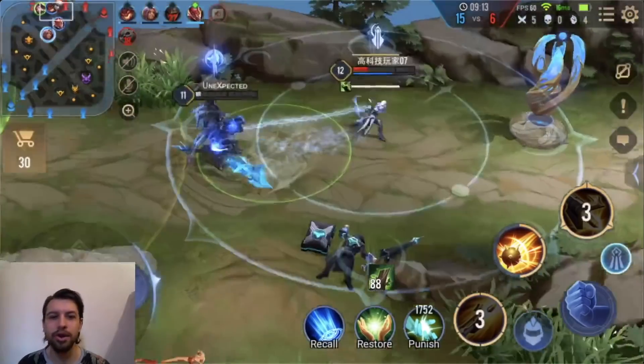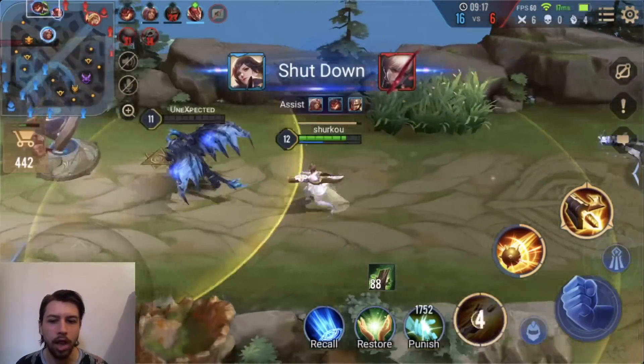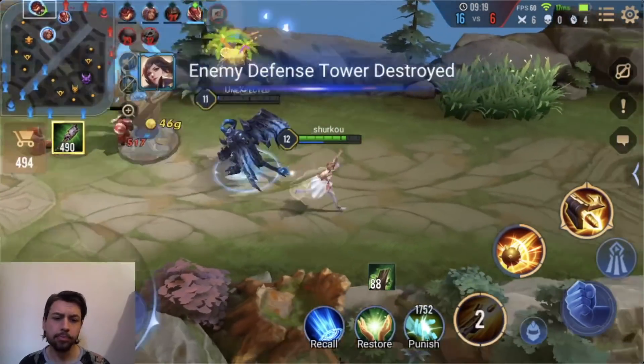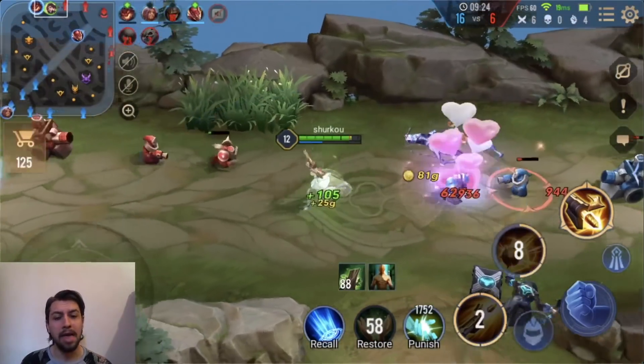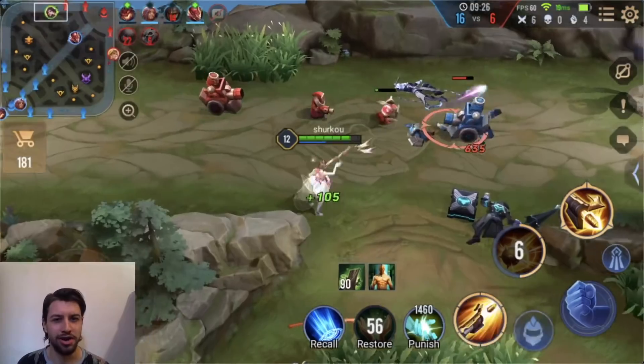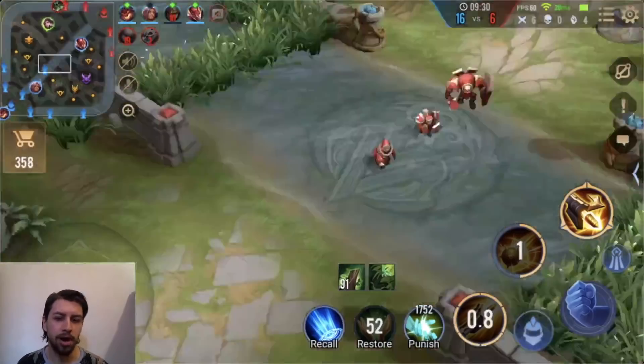Anyway guys, I hope you enjoyed this. We have pretty decent macro, we are playing really well — it is kind of a stomp, but I think it is a stomp induced by our immense jungle pressure that we lay upon the enemy team with our galactious brain, of course.